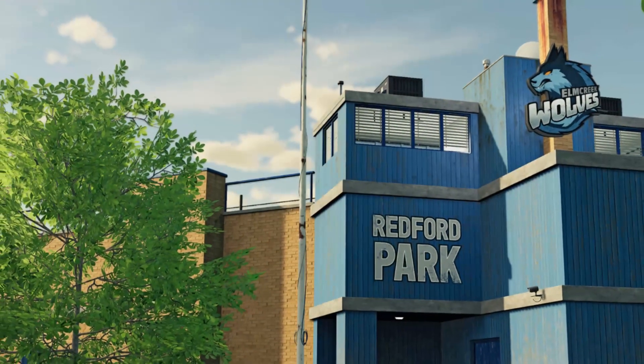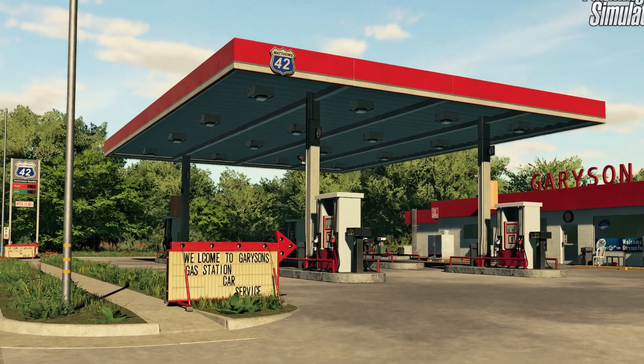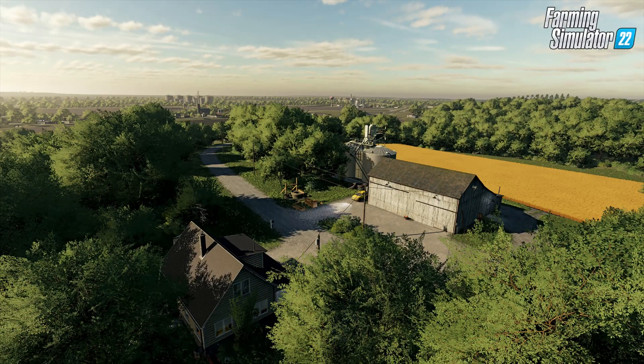There are 81 predefined fields on Elm Creek, and you will notice various field shapes exist — some have rounded off edges and some are shaped completely different. There is a gas station, various small businesses, residential areas, and even a baseball stadium and bowling centre.